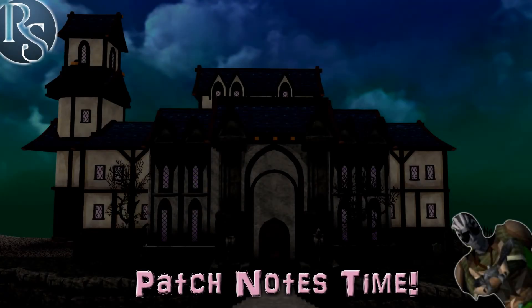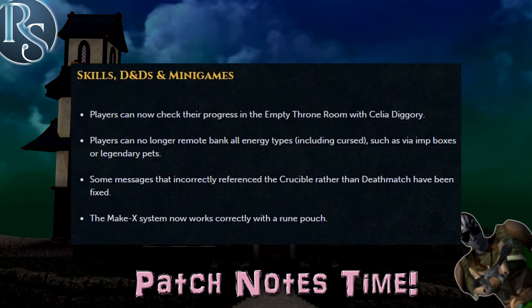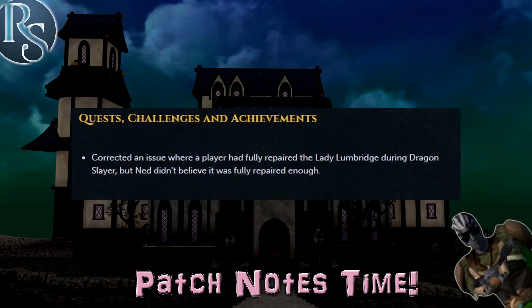Check out that other video if you want to know more. Now let's move on to this week's patch notes. Players can now check their progress in the Empty Throne Room with Celia Diggory. Players can no longer remote bank all energy types including cursed, such as via imp boxes or legendary pets. Some messages that incorrectly referenced the Crucible rather than Deathmatch have been fixed, and the Make-X system now works correctly with the rune pouch.